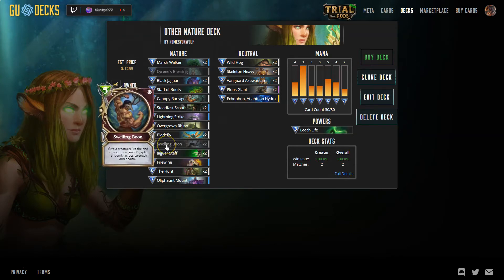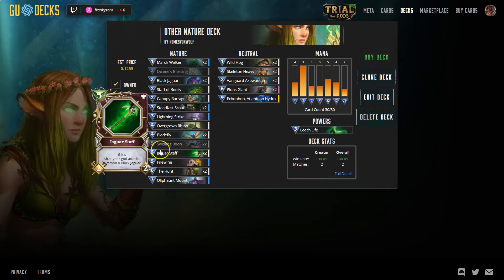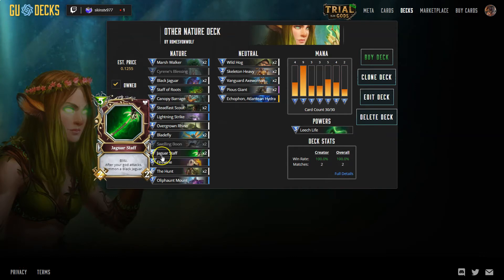Swelling Moon — I love this card. I don't see it played that much, but I love this card. If you can get it off at the right time and you start building up the stats of a single creature, your creature just grows so big. I've had pigs that are around 20-20 — they're game-enders, basically. The one-pig army game-enders. Jag Staff has blitz so you can do a little bit of board control, and of course it's never bad to have another Black Jag on the board.